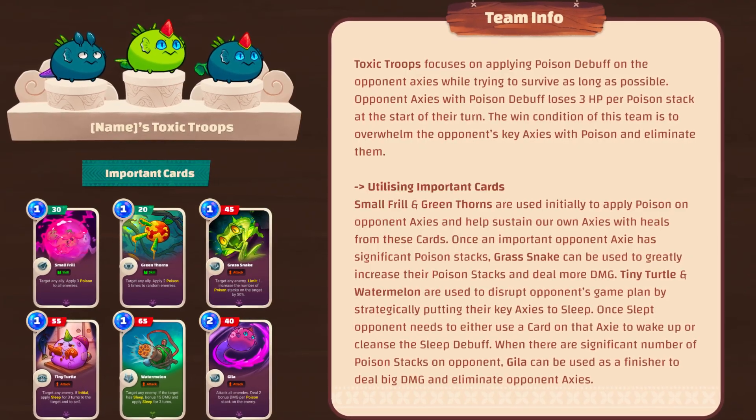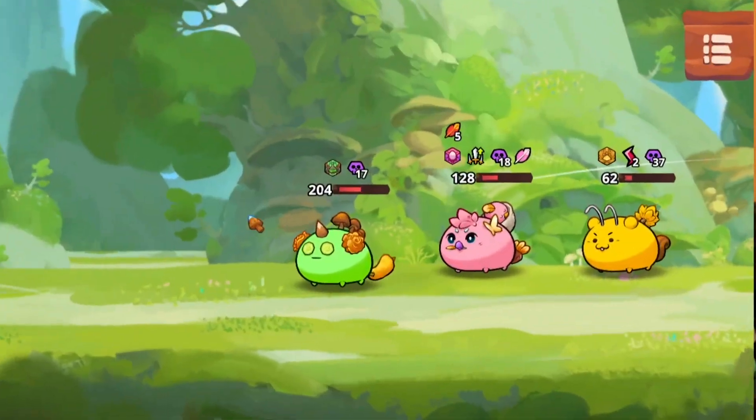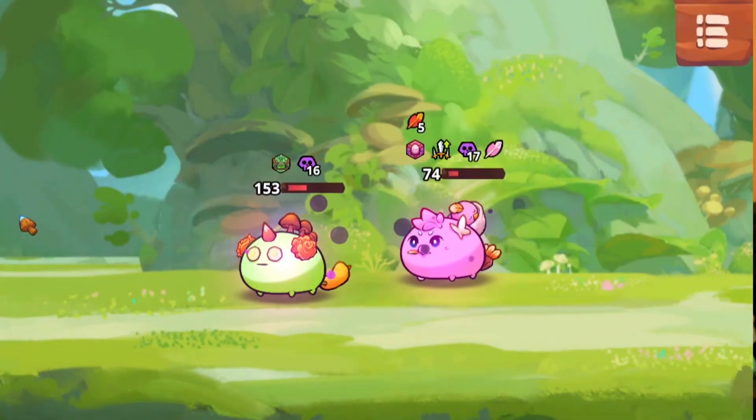What's up Axie fam, today we're going to talk about the Toxic Troops team. This comp is all about control, while letting poison slowly drain your opponent's life points.